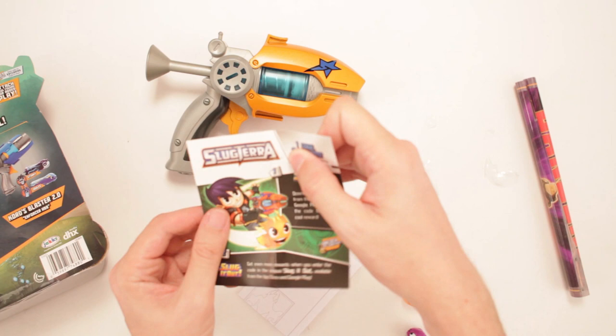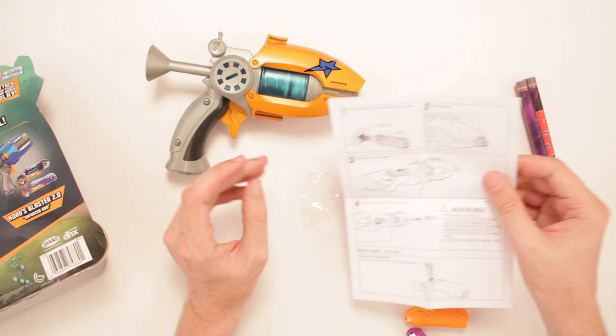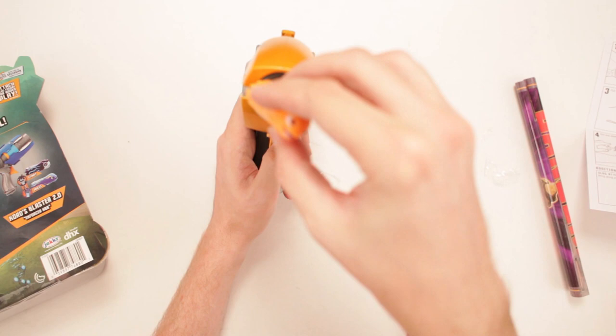Let's see how we load this thing. We insert the ammo into the inner ring of the blaster. 'Oh no, don't put me in there! Please, I'm not ready to go!' You're going in there! And then it is loaded. You pull back the plunger, and then you release the fire. This slug Burpee is gonna go!